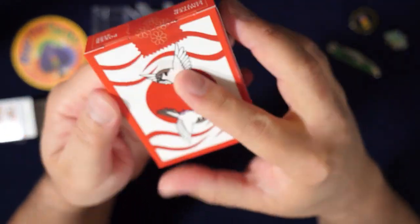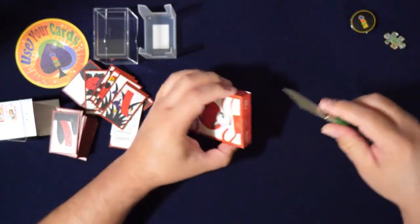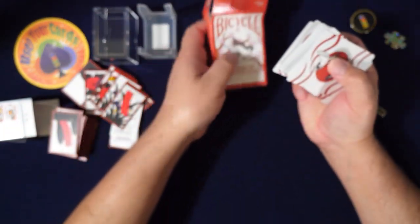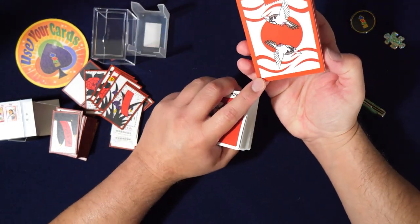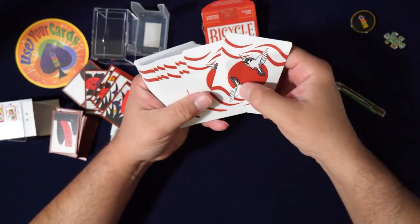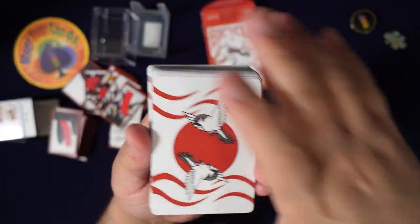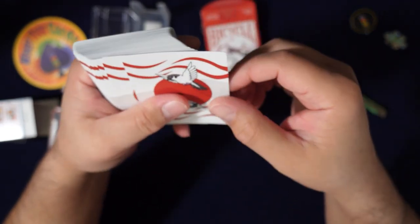Look at that - that's a cool back design. These are going to fan really pretty, I bet. It looks like a standard tuck too, nothing too fancy - just a standard tuck from USPCC. A lot of times you see other nice tucks from Boss and similar, but this is standard. Oh - there's no borders! I did not know that. I thought it was going to have red or white borders. Wow - that's all of them. Let's look at that back design.